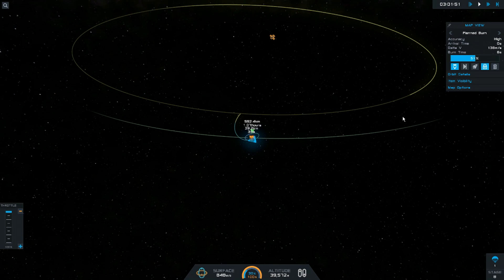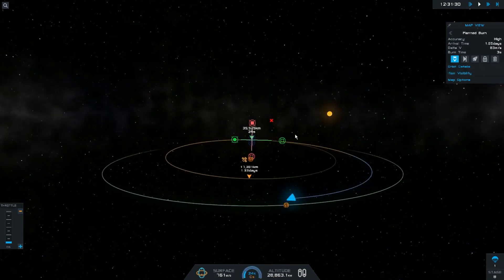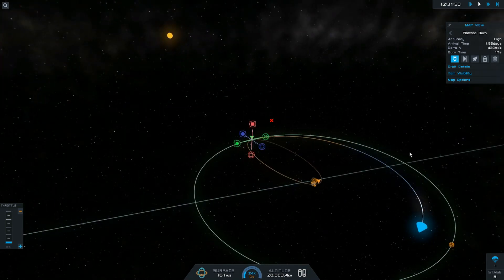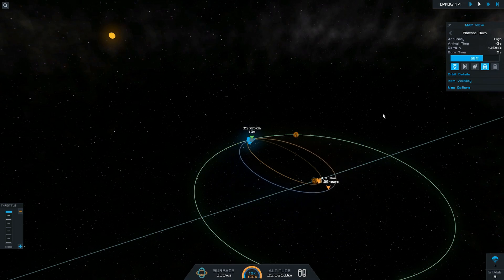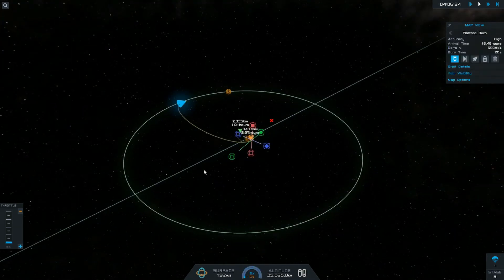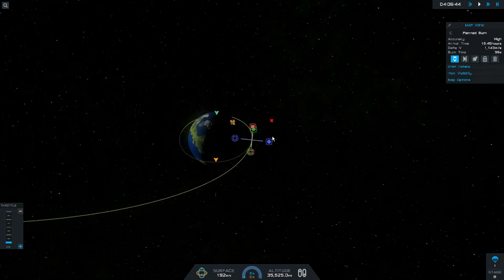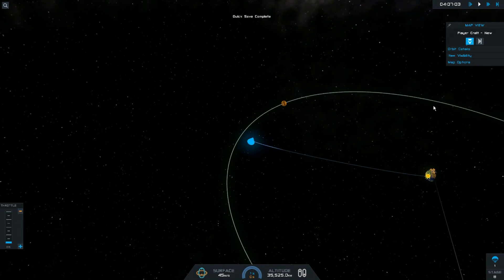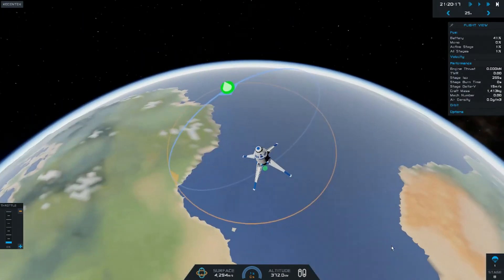Then escaping lunar. At this point I was slightly worried that I wouldn't have enough delta V, but it was fine overall. I was just planning to get into an orbit and then properly choose where I was going to land, but when I looked at it I didn't actually have enough delta V, so I just used a bit of fuel to land in the ocean, and with that I had 1% of fuel left over.